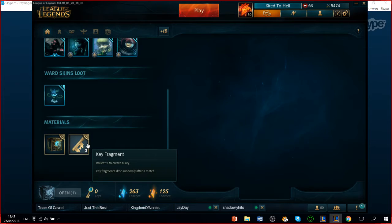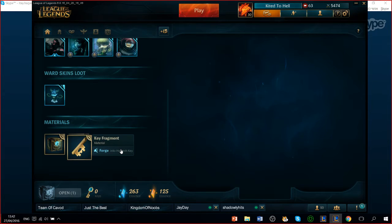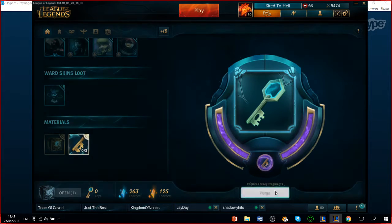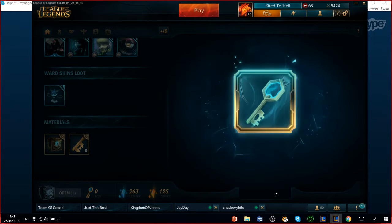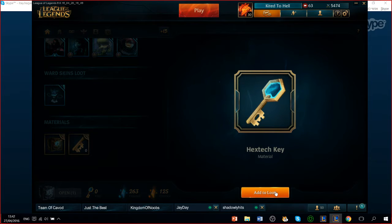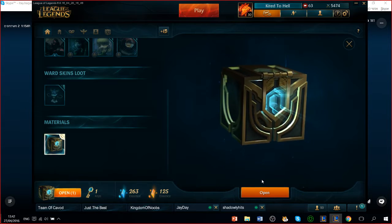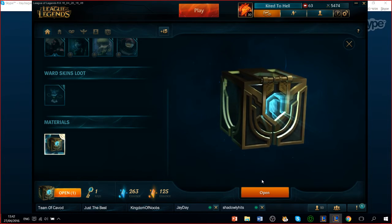We're opening a Hextech chest. We'll go ahead and forge three key fragments — forging now — and we got the Hextech key. Now we'll open the Hextech chest.